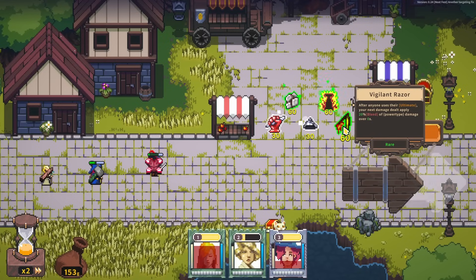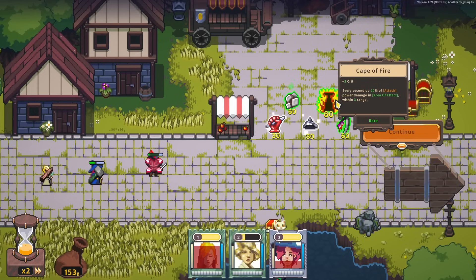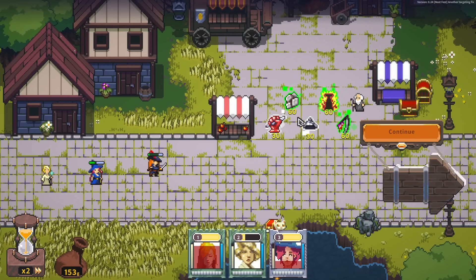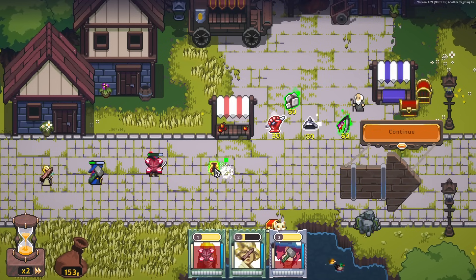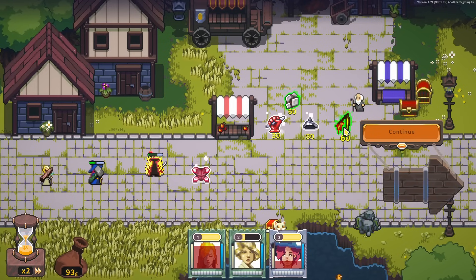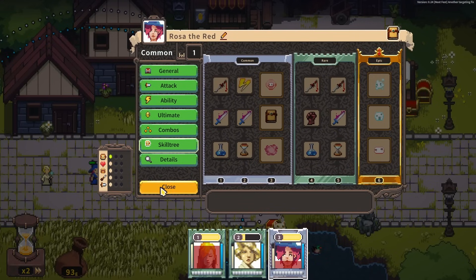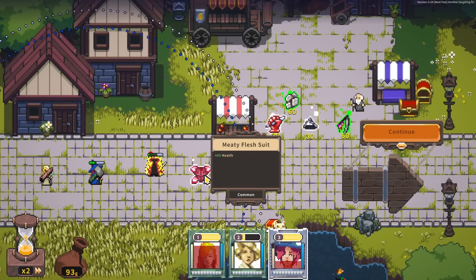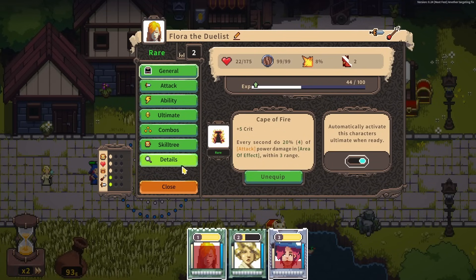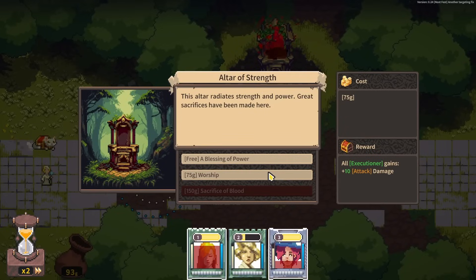Vigilant Razor — after anyone uses their ult, next attack applies bleed. Keep the fire. Crit — every second, do 20% of attack power in an area of effect within 3 range. That's actually really good. I'm going to grab the cape of fire. I want the unreliable armor kit but I don't have anything. I really wish my characters could actually equip multiple items — I understand why they can't, but it would be satisfying.